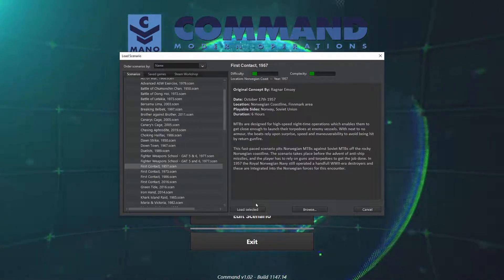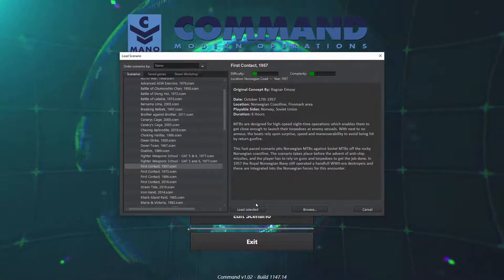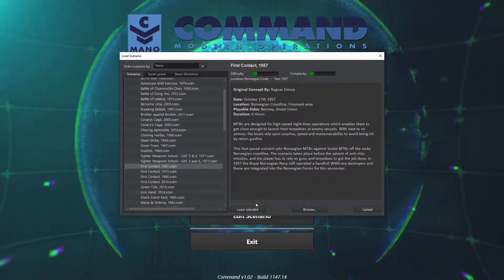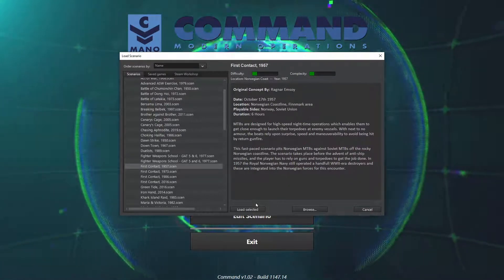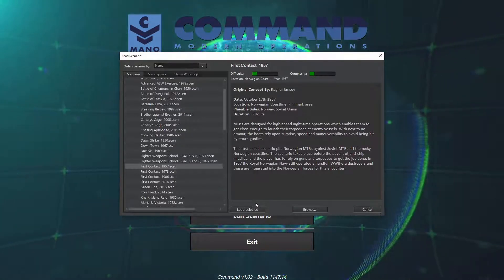Hello world! Today we play another standalone scenario in Command: Modern Operations — First Contact, 1957, as the Norwegian navy against Soviet attackers.